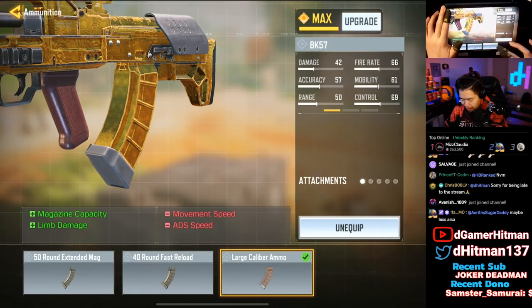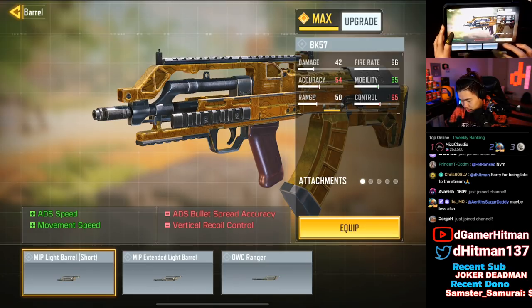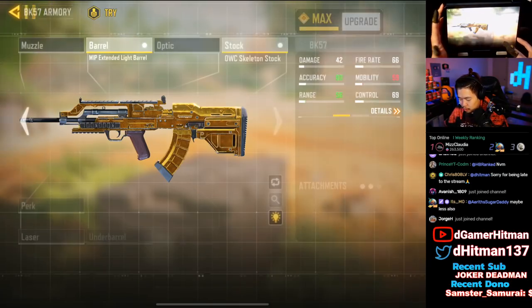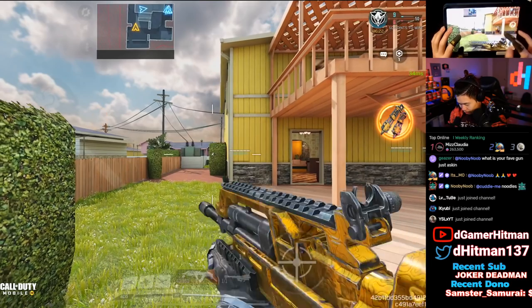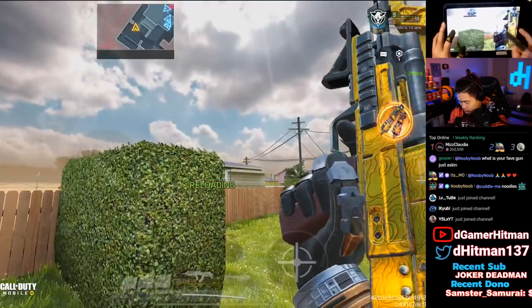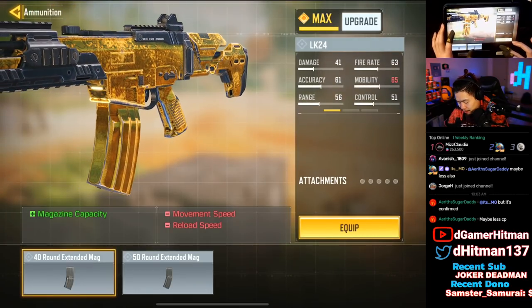For the BK57 — let's check if the Large Caliber Mag works. It doesn't perform as well as on the HVK. We're not going to add most of these attachments since they don't do anything. The stock — the Skeleton Stock is surprisingly thick on the BK. The BK actually looks a lot better in game than expected, probably because you don't see as much of the dark part from the front. Overall it's actually pretty good — the reload looks solid too.